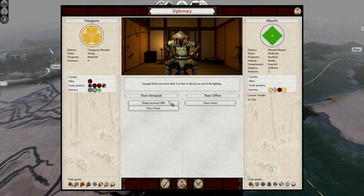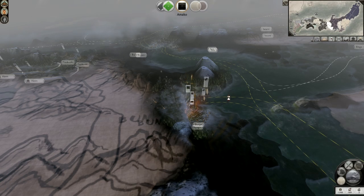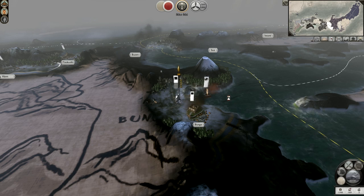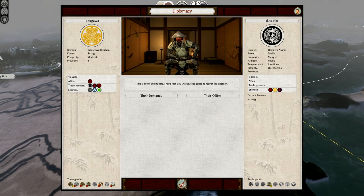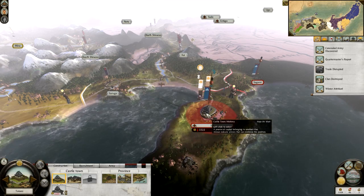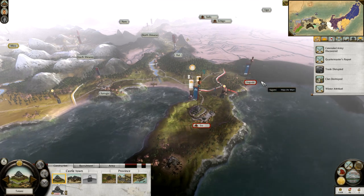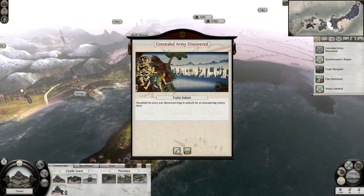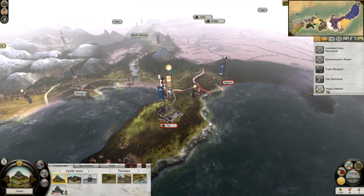The Miyoshi say enough brave men have died, it is time to discuss an end to the fighting. I'm not attacking you — go away. I'm not even attacking those people. I don't intend to attack you. Peace treaty, peace treaty, peace treaty. Bloody military access treaty. Now I've lost trade with the Shoni, which takes my income down horrendously. I'm struggling — maybe I need to start thinking about ways to increase my cash flow situation. Trade disrupted. Clan destroyed — Hadakiyama up in smoke.